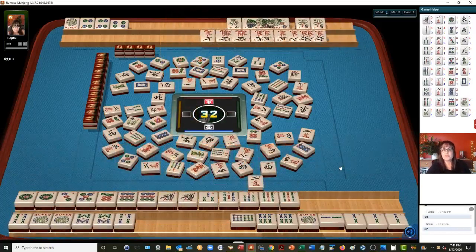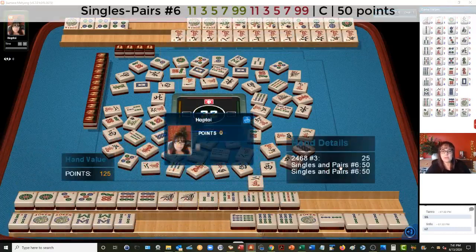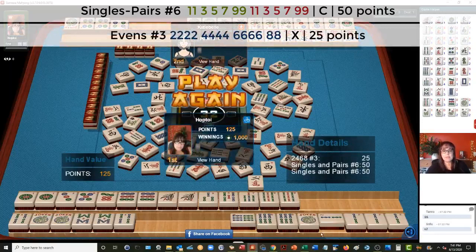Pair hand and two, four, six, eight. That's the odd pair hand, second from the bottom under singles and pairs. And then two, four, six, eight — third hand down under evens. Twenty-five point hand because this is staggered. The second hand is double value, so that would be the pair hand — that is double value. So if you can swing it, save your higher point hand for the second win if you go staggered.